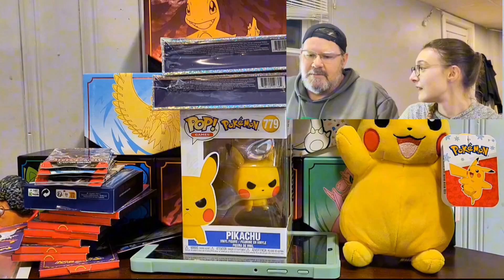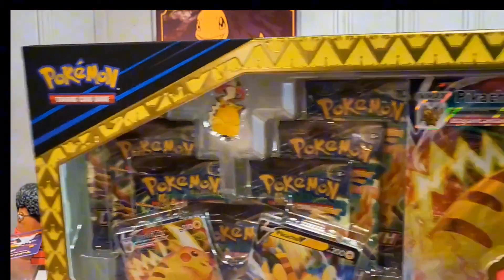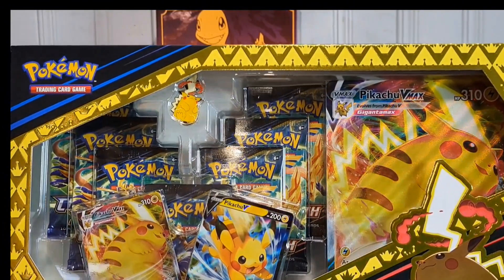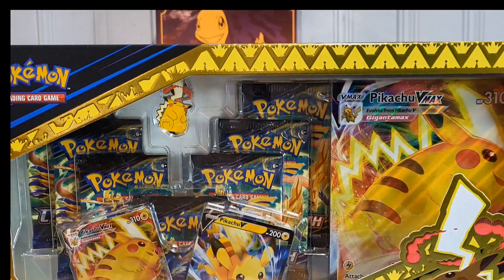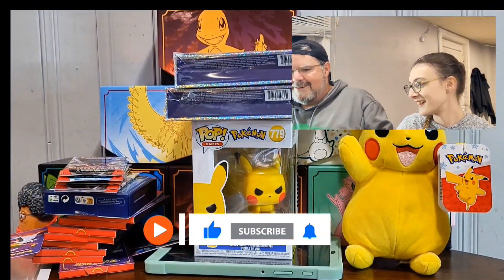Today we are opening the Pikachu Vmax Premium Collection with a bunch of Crown Zenith. For the giveaway, we are going to give away the jumbo card, the two promos, and a pin, and two packs of Paradox Rift. All you have to do is like, comment, and subscribe.